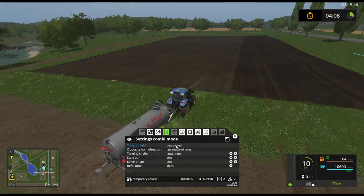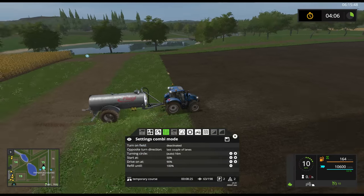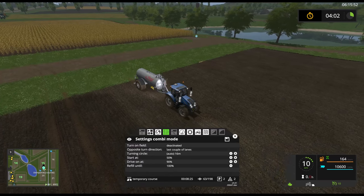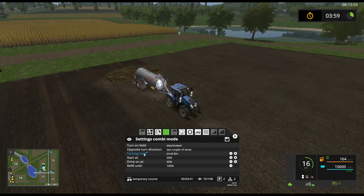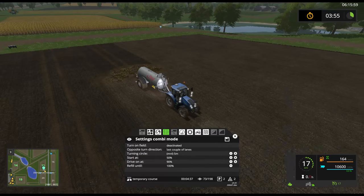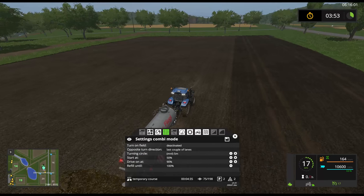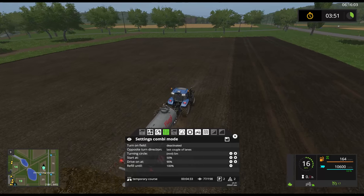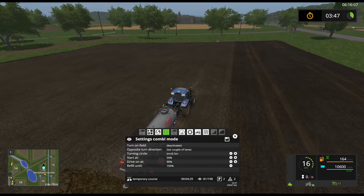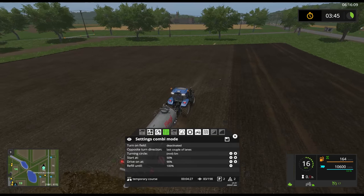So 'turn on field' is deactivated - it's a faster turn, but you do need quite a bit of space to do it. You can also reduce the turning circle down to like five meters, so it'll do a smaller turn circle. Sometimes that'll make a big difference when you're trying to avoid a tree, for example. So that's something to consider.